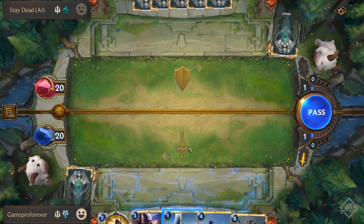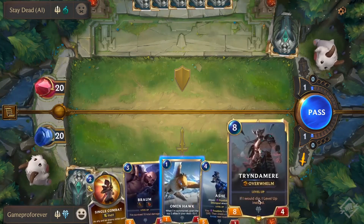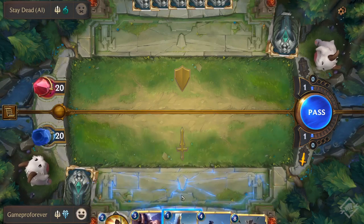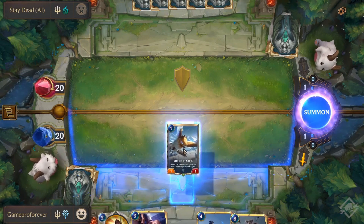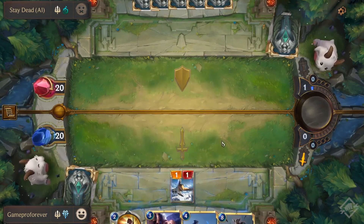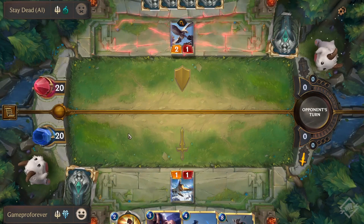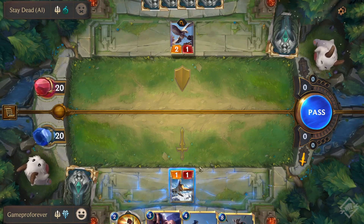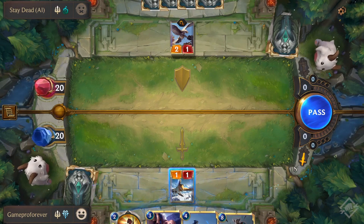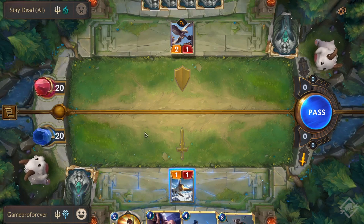Starting off, I'm attacking first. You have your hand here — your opponent can't see it — and you play cards using mana to bring them down to the lower board. For example, the Omen Hawk: when summoned, grant the top two allies in your deck plus one plus one. So we play that, and it'll buff the top two cards in my deck. From here we go back and forth until someone doesn't do anything or attacks. The little sword shows I can attack.